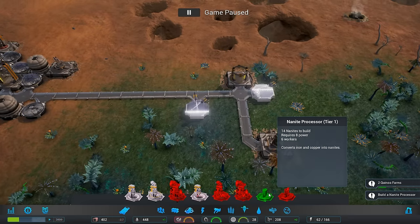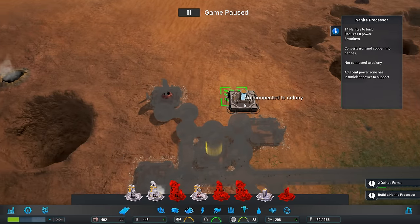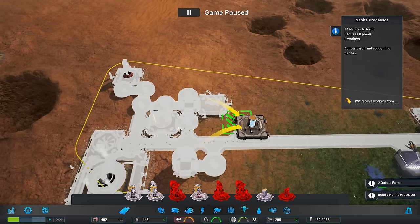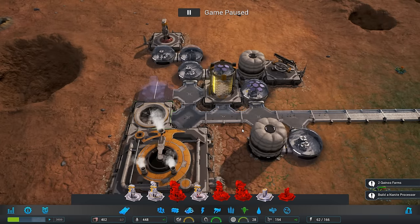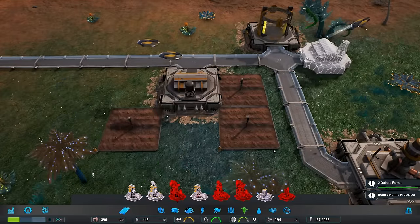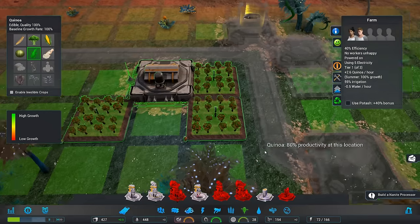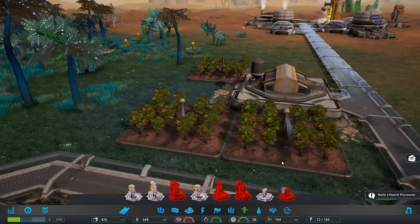Now we need a nanite processor. Let's build it close to where people live and near our iron. Let's build it right here, right next to this thing. I really love watching this stuff when it gets folded out. Got some new farms — that's great. Quinoa — is that what quinoa is supposed to look like? It looks more like an apple tree. Oh, look at the little sprinklers! It's so cool.